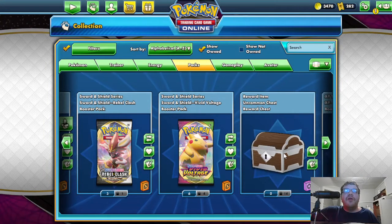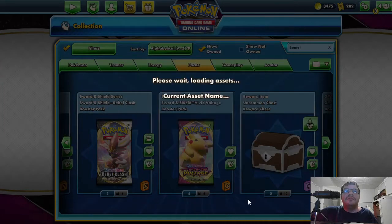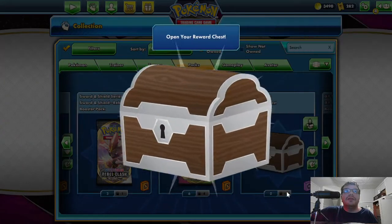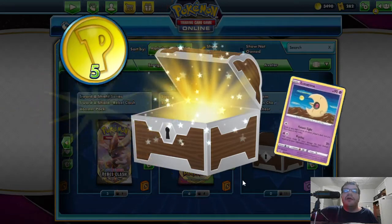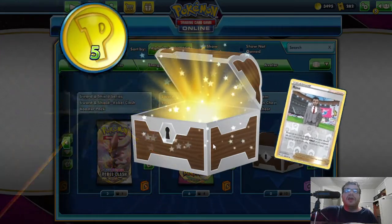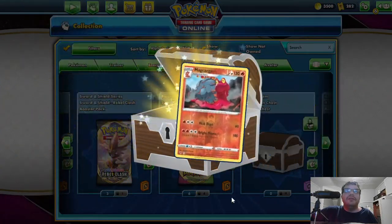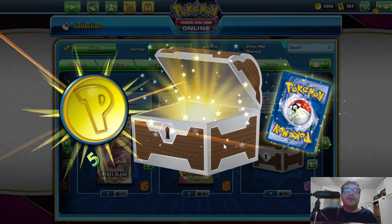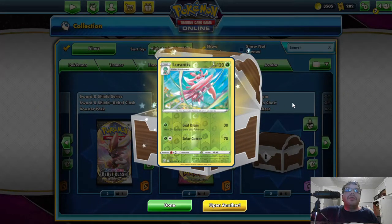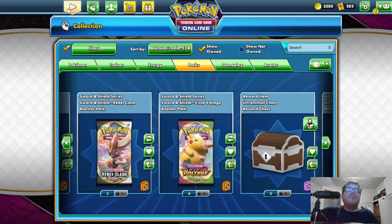Now let's open some reward chests. Got 5 Pokecoins and Wilder — already have. 10 more Pokecoins and a Sableye — already have. 5 more coins and a Whimsicott — already have. 5 coins and Rose — already have. 5 coins and Incineroar — already have. Here comes something different: 5 coins and a Reverse Hollow Stage 2 Lurantis, HP 120 Grass. Leaf Drain — 30, heals 30 damage from this Pokemon. Solar Cutter — 70. Not bad. Got that rainbow card — pretty good.